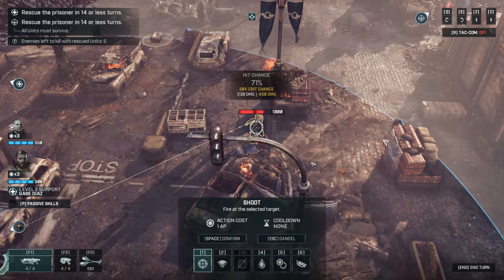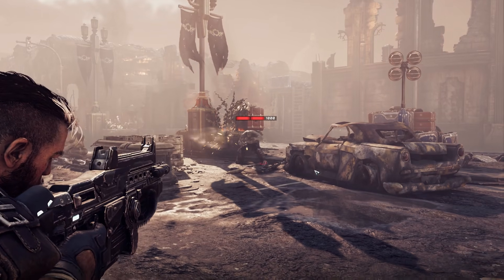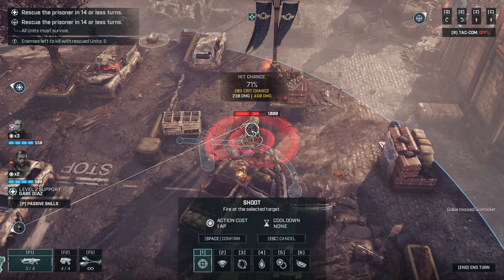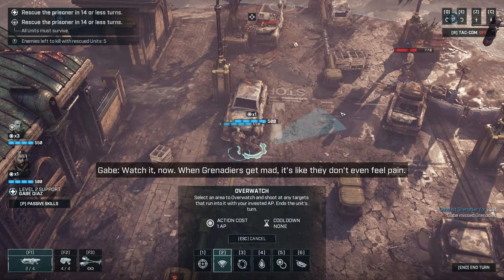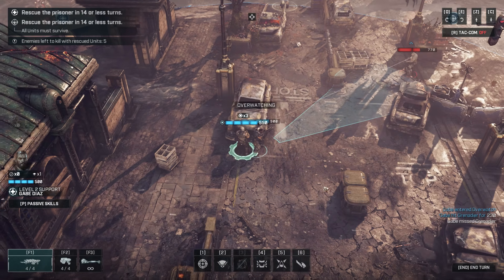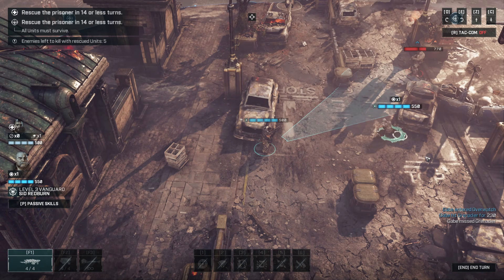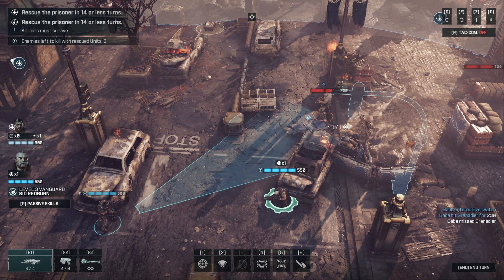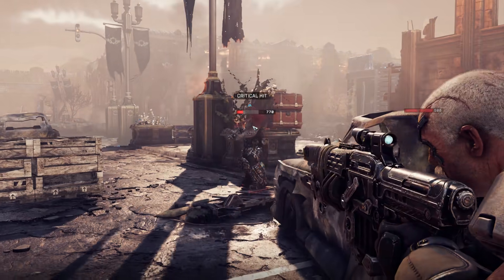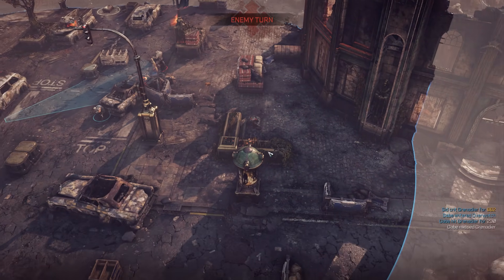Let's see here — 71% chance, I think that's fine. Try again. Now I'm going to push him here. I think that'll be fine, and then we're going to use this flank. 81% — yeah. He's almost down but I'm out of turns. That's right — if he pushes he's going to get hit anyways, thanks to my overwatch.